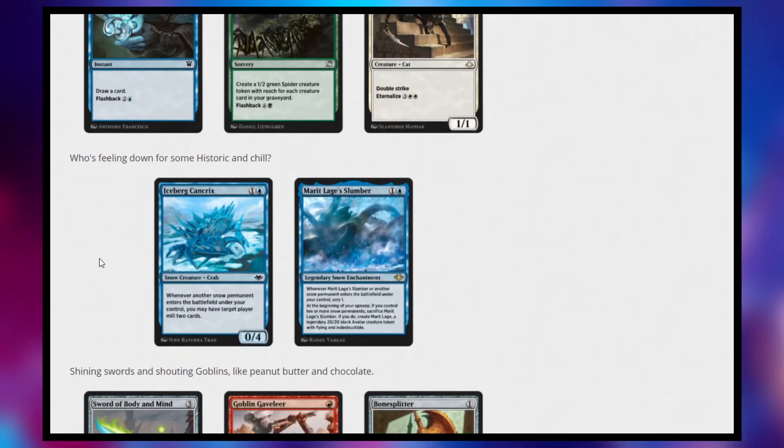Next, we have some more Snow stuff. This was something that I actually predicted — that they would add more Snow support. Because right now when you play Snow, you are basically playing Standard. Snow is such an inclusive mechanic that you really want all of your cards to benefit from having Snow. I tried to build a Historic Snow deck and then I realized, wait, this is just a Standard Snow deck. So it's good to see there will be some differences between the Historic and Standard versions.